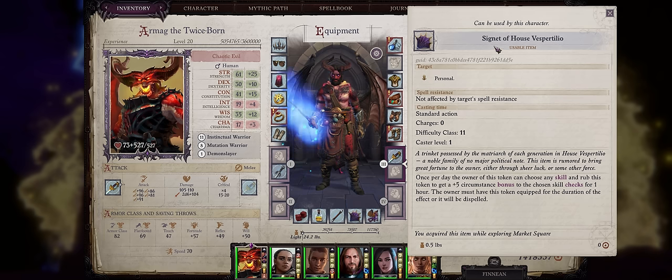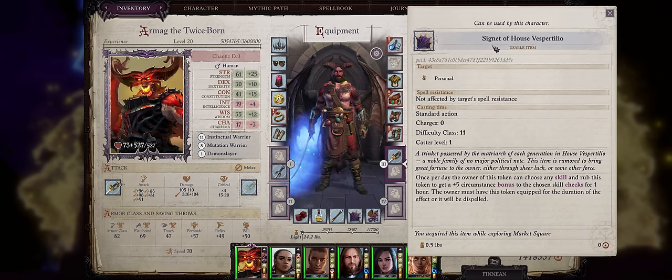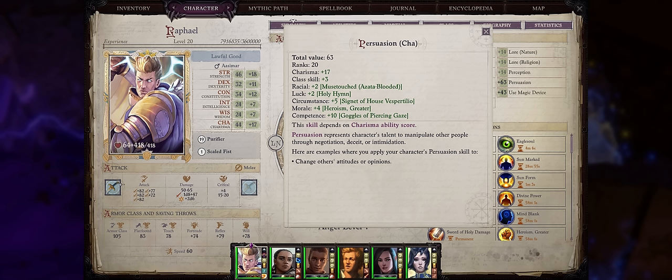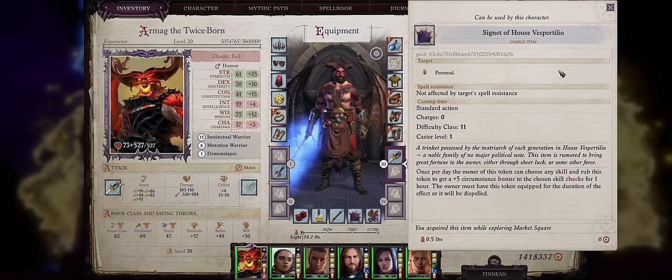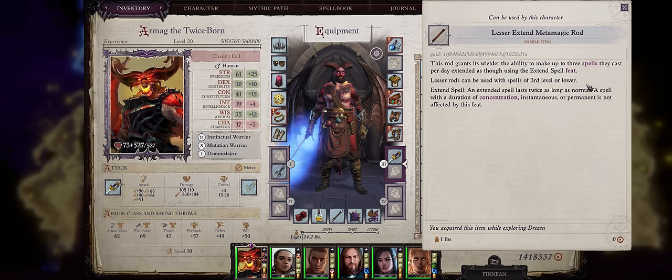For an amazing chapter 1 item we have the Signet of House Whisper Thilio. This is another item so good it will last you through the whole game. Once per rest, you can use it to enhance any skill of any ally by a very rare and quite big plus 5 circumstance bonus. Because of how versatile it is — after all you can increase any skill you want — and the fact circumstance bonuses to skills are extremely rare, this item is something you'll want as early as possible. Just like most powerful chapter 1 items, it's also at the marketplace.